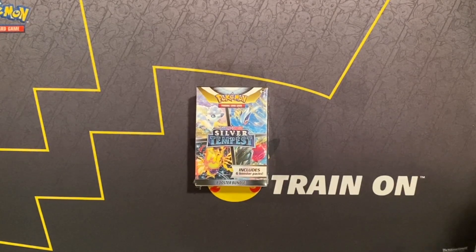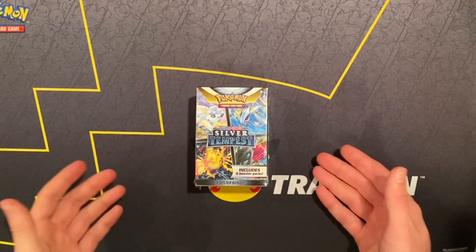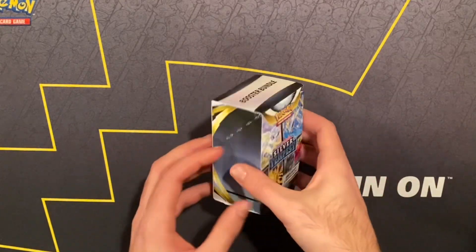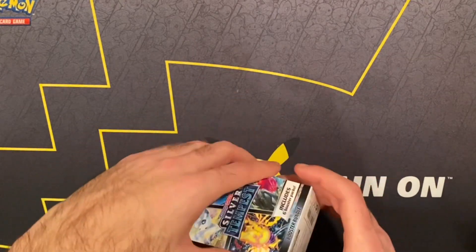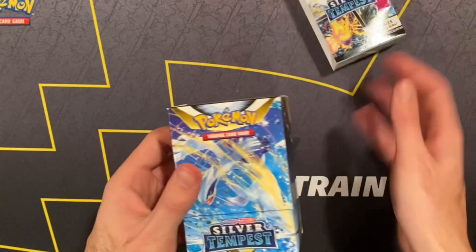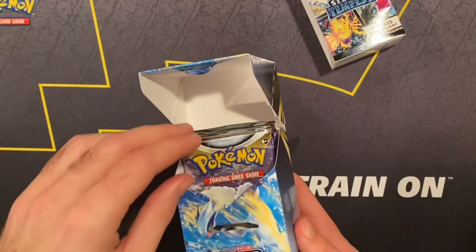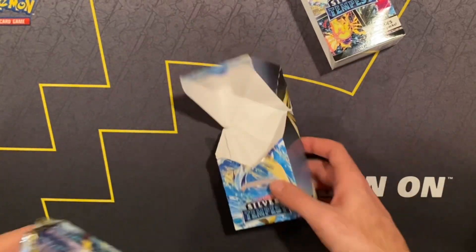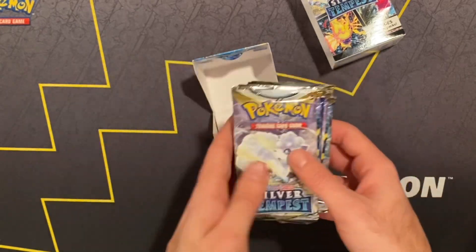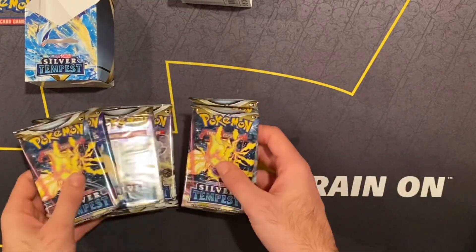Hey guys, we are back — finally opening up some more packs! Today we're going to be opening up the booster bundle of Silver Tempest. Let's get right into it. I've never opened one of these booster bundles before, so I guess we'll figure out what's in it once we open it. Slide off the cover — Lugia is on the front, nice! And then open it up — it's just six packs of Silver Tempest.